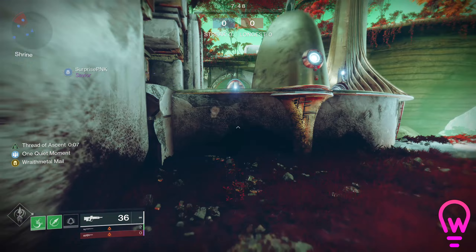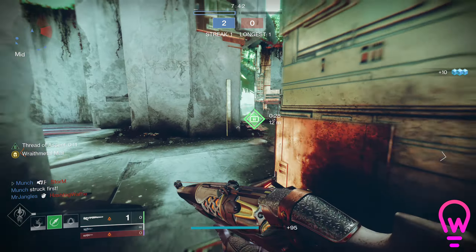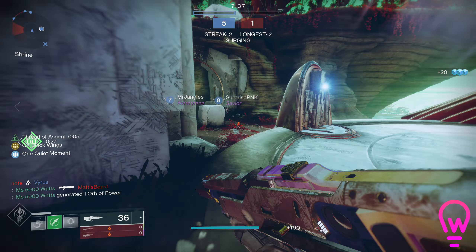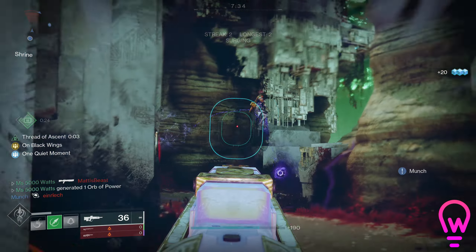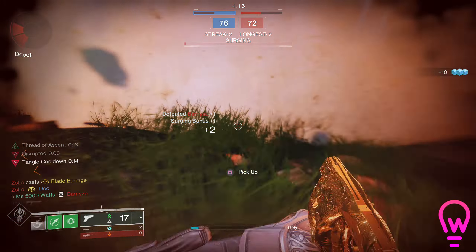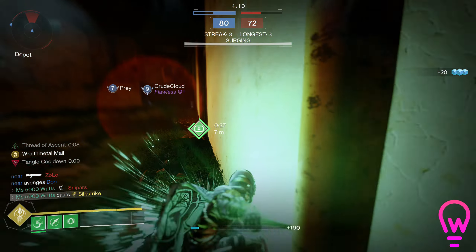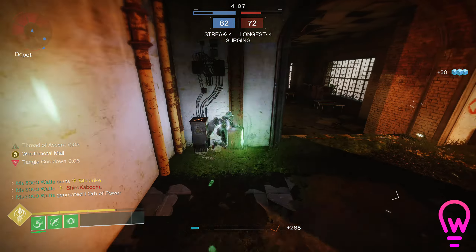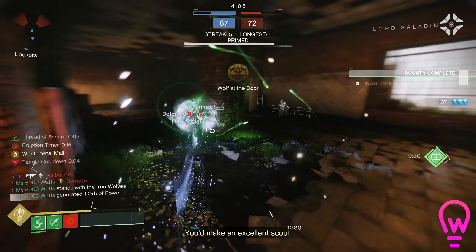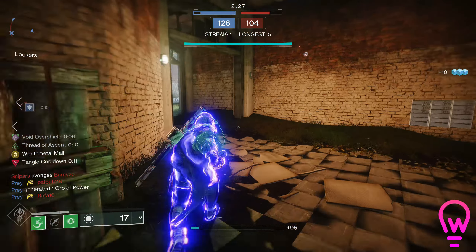As you can see, whenever you dodge and get a kill you'll make an orb. Get a double kill — that's another orb, plus all of the orbs your teammates make. Every time you pick one up, you're going to instantly recover some health, start your entire health regen, gain woven mail for more protection, reduce the cooldown of your grapple, and you're going to make tangles on weapon kills while you have woven mail active. Tangles are amazing — shooting them does so much damage, and if you're using a strand weapon you can suspend people, which is always really funny. You can also grapple onto them as a grapple point and this won't take away your grapple charge.